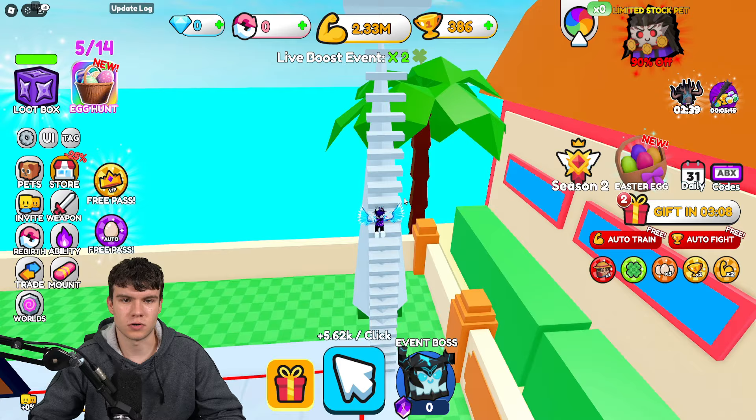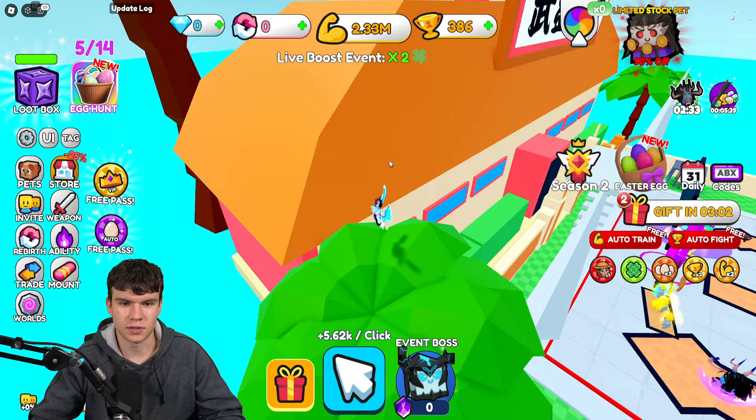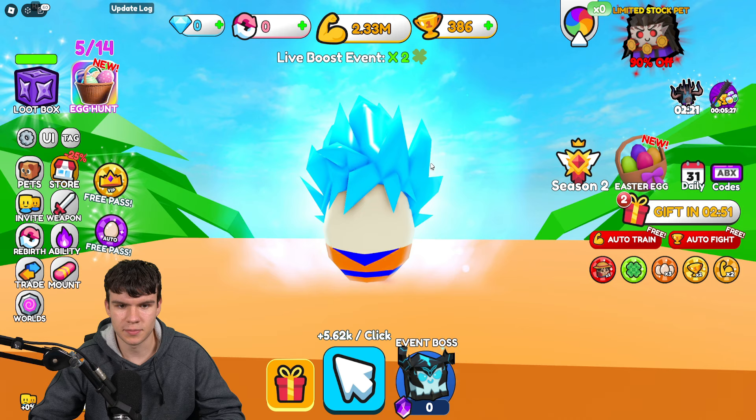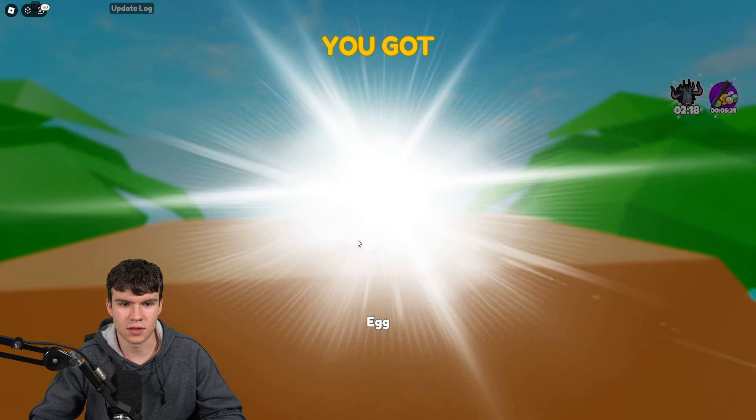Next, we're just going to come up here. We're going to jump on here and then onto the roof. Follow me — all we're going to do is jump up here. And as you can see, right on the top over here there is another egg. I'm actually going to grab a screenshot of that one — that's a pretty good one for a thumbnail. As you can see, we've got that egg.